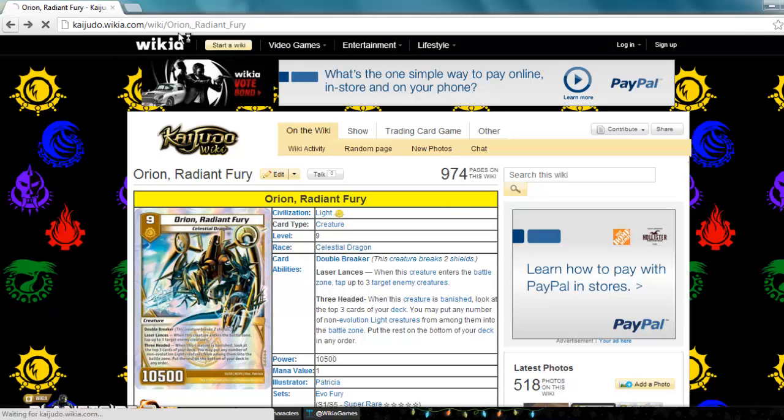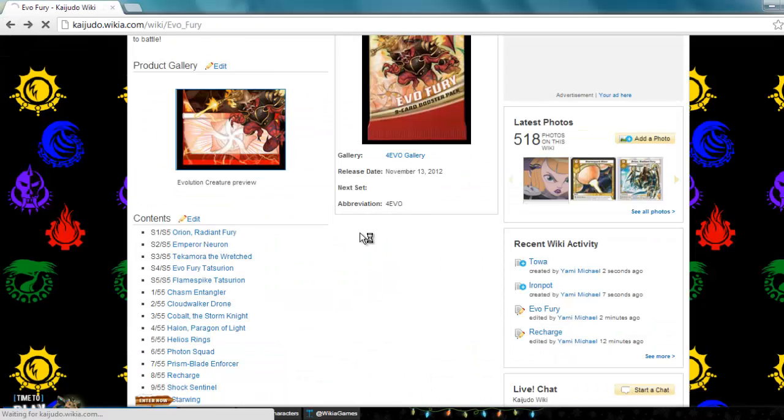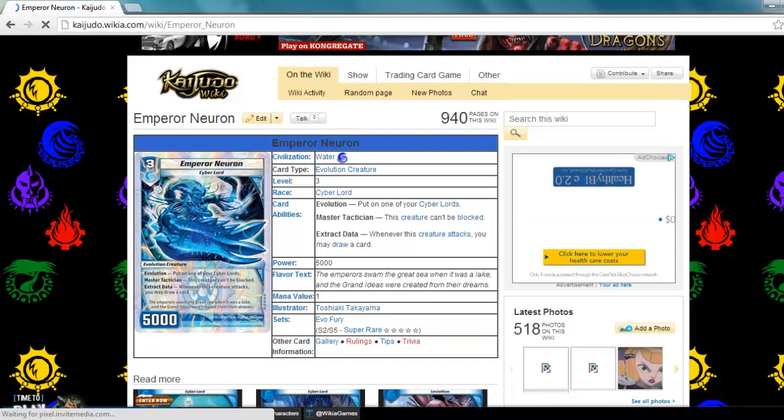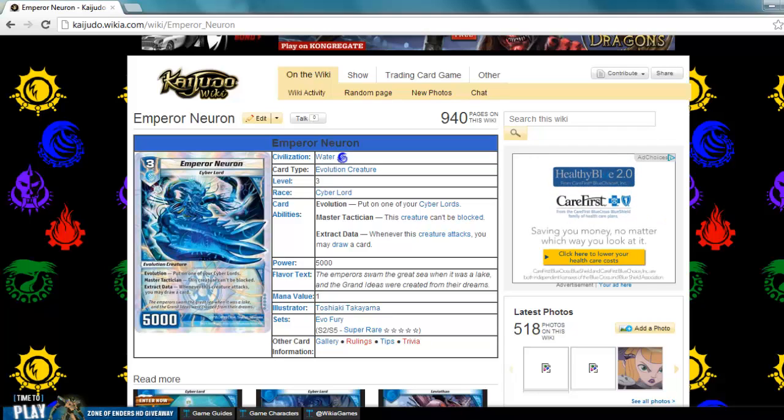If I had to give this a rating out of 5, I'd probably give it a 3.5. Next up, we're going to go down to Emperor and Arata. I stopped one video because I literally could not pronounce this name at first. It is an evolution creature, Water Civilization, level 3, Cyberlord. It has 3 abilities: first one is Evolution; second is Master Tactician; third one has a can't-be-blocked thing which is pretty cool. Personally, I think it's a good card but it's not really unfair or anything. This is basically a beefy version of Seneschal.